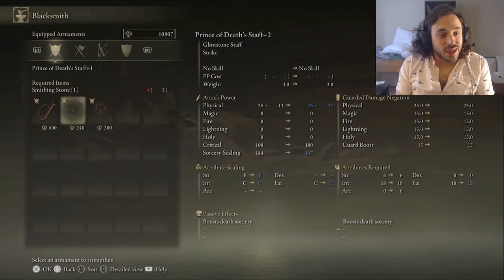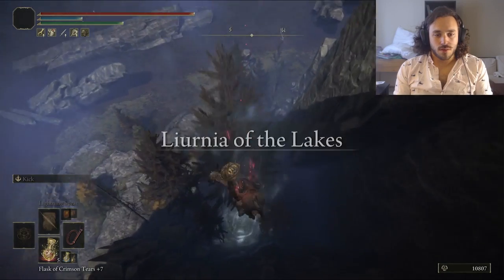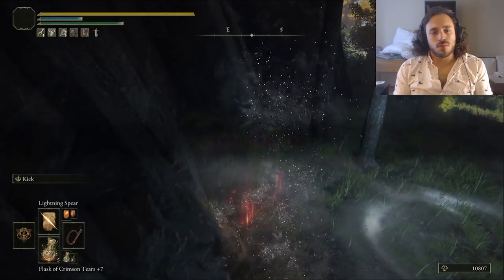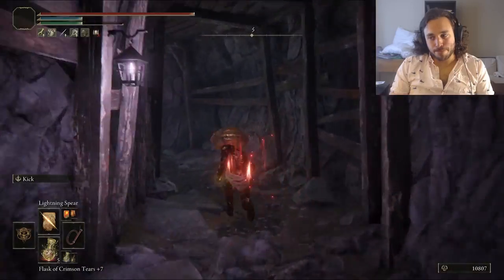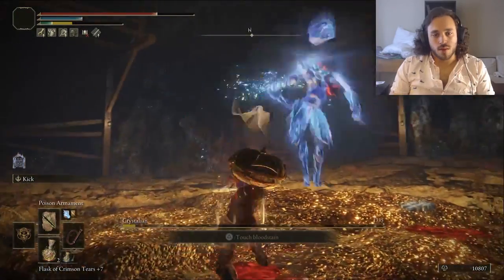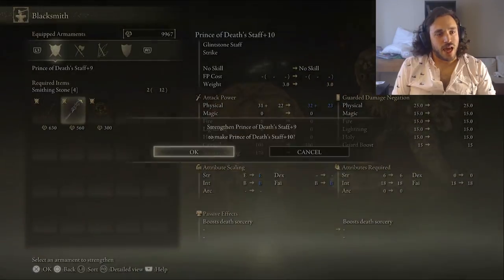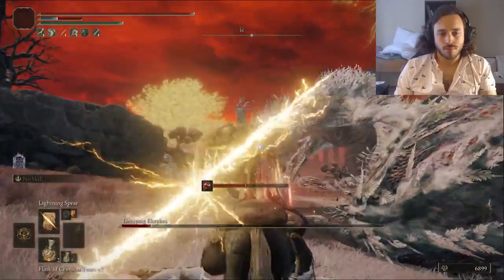Down to the Raya Lucaria Crystal Tunnel — the Spirit Spring outside just didn't work, we count those as deaths. I am sprinting to the bottom of the cave; this run is already long. The Crystalian gets whipped really fast — it's weak to strike damage, that's what the whip does, easy win. Then I grabbed the Bell Bearing 2 from the Sealed Tunnel and started leveling up our staff. A few extra runes couldn't hurt, so let's body Agheel with the Bolts of Sorrow — you can just throw them right at his face, it's a great spell for taking out dragons.